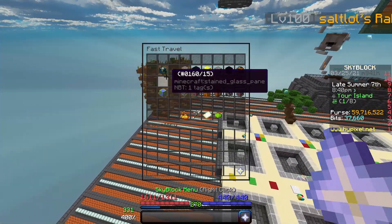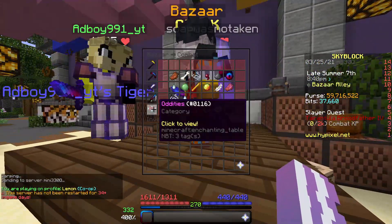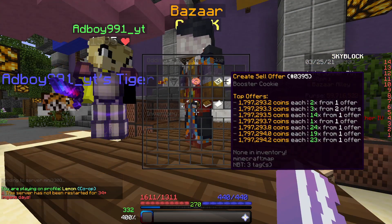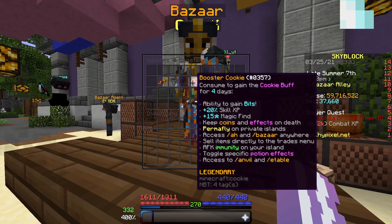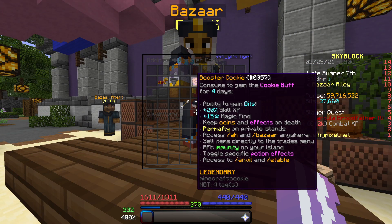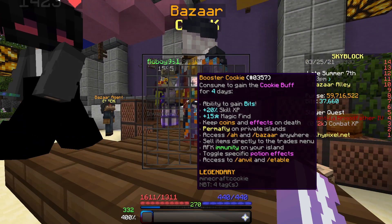The next strategy is something that not a lot of people know of, but it is very easy to do and very useful. At the current time, a booster cookie is 1.75 mil if you do a buy order, which is quite a lot of coins. However, it definitely is worth it for those skill experience buffs, magic find, and all of these buffs. But if you are only doing it for pure money, they can actually make themselves back as well.